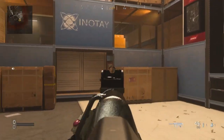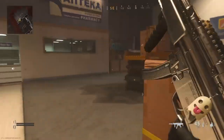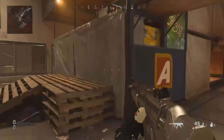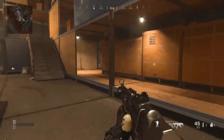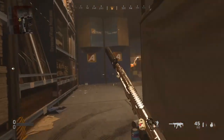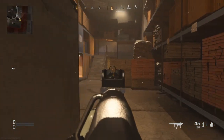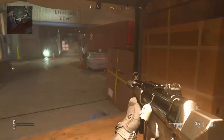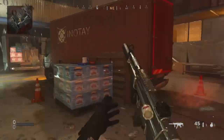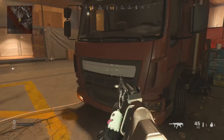You got the right side here where you go under or above, then you got the mid here, and the left side over here which you can go under or above as well. There are stairs here. This is the opponent spawn so it looks like you can get some snipes out above or below, and you can flank down below and go to the middle.